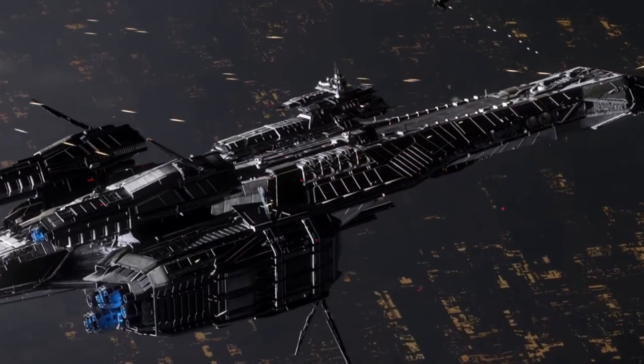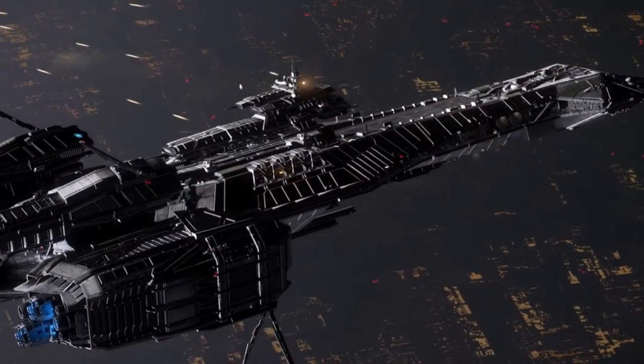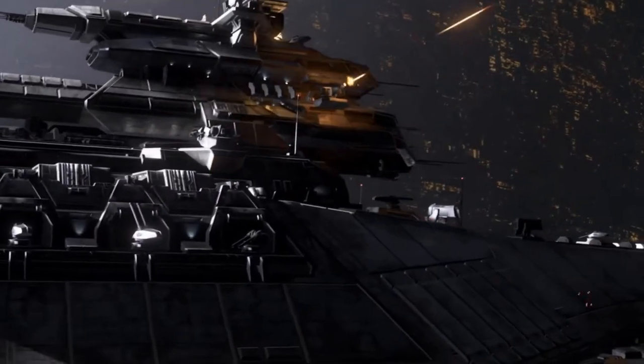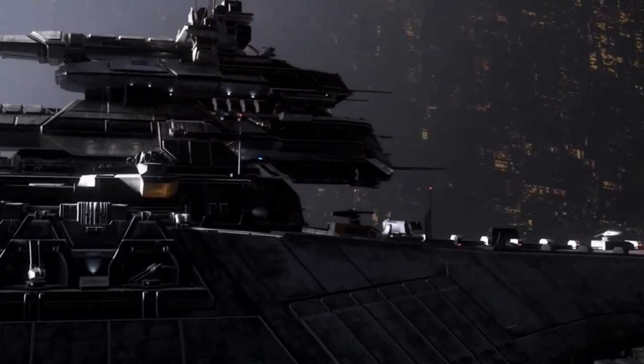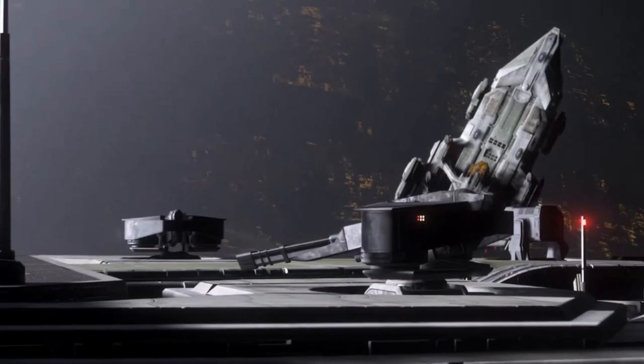Up until this point, the UEE Navy had been heavily reliant on cruisers and battleships as the main bulk of their forces. While they had impressive defenses and firepower, they were slow and cumbersome, hard to rapidly deploy into a war zone, especially against an enemy which favored raids over traditional military conflicts, like the Vanduul.